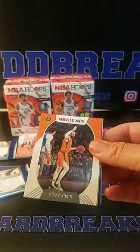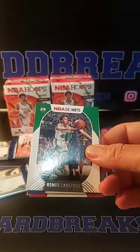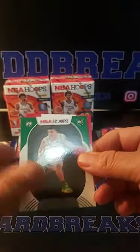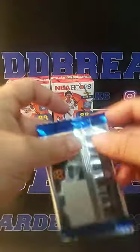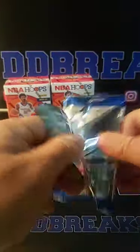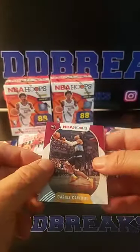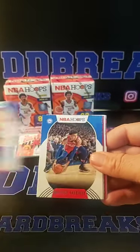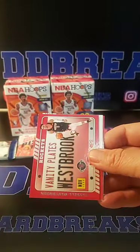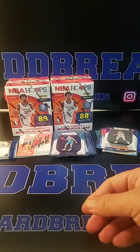Nikola, Ricky Rubio, Gordon, Lonzo. Romeo Langford Blue, TJ Warren, Pritchard, and Patrick Williams again for the Bulls — the third Williams we got. Two to go: Golland, Mills, Siku, Lowry. Vanity Plates — Westbrook, CJ, and Skylar Mays.